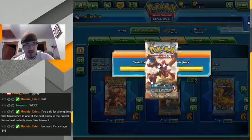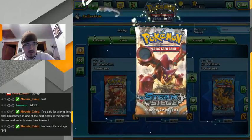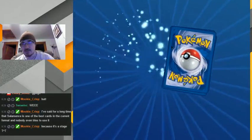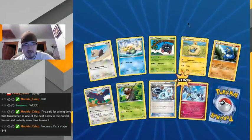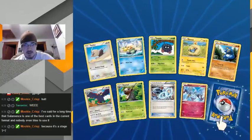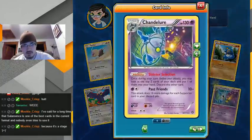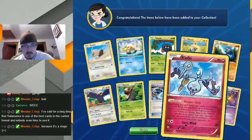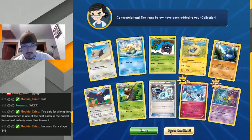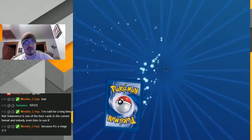Steam Siege usually treats me pretty well. I'm still looking for that — not Onix, I'm so out of it today — Steel EX, so I can use my Mega. This one's new. Hmm, that's an interesting card, I kind of like that. I'll take that, that's kind of cool. I could see putting that in a deck.